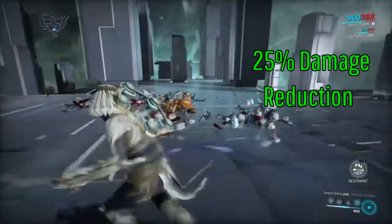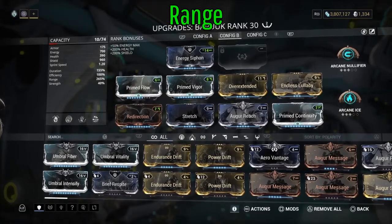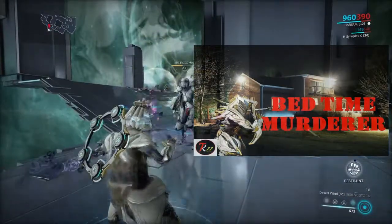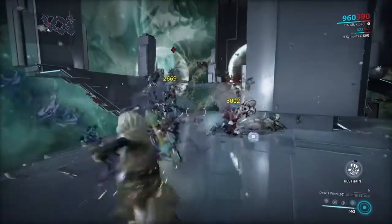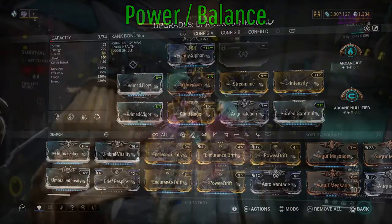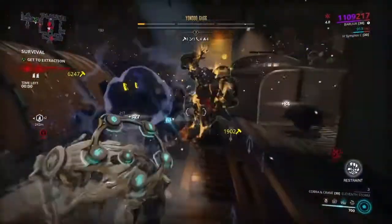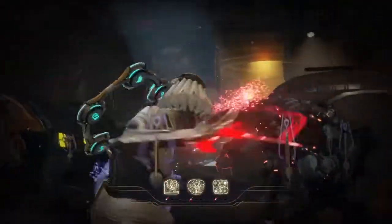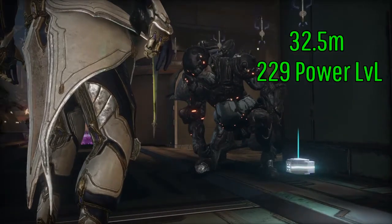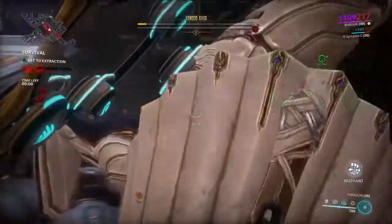I've got two builds I usually run. The first is a range build - it's good, period - but it was built with Endless Lullaby in mind. Honestly you should check that out, it will surprise you how well it works. The second is my power-slash balance build, which is the one I've been using for this video and the one I usually prefer. With that build, my Elude ends up with 240 range, Desolate Hands spawns 18 shards, actual range is 130 meters, Lull turns into 32.5 meters, and with 229 power, Serene Storm absolutely pounds level 60-90 enemies in one or two hits. It's the perfect balance.